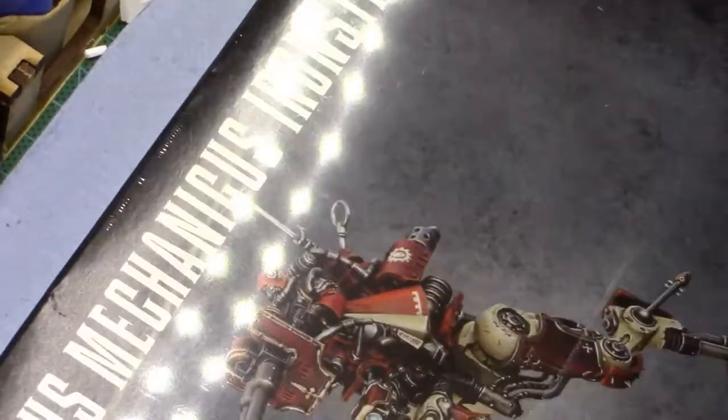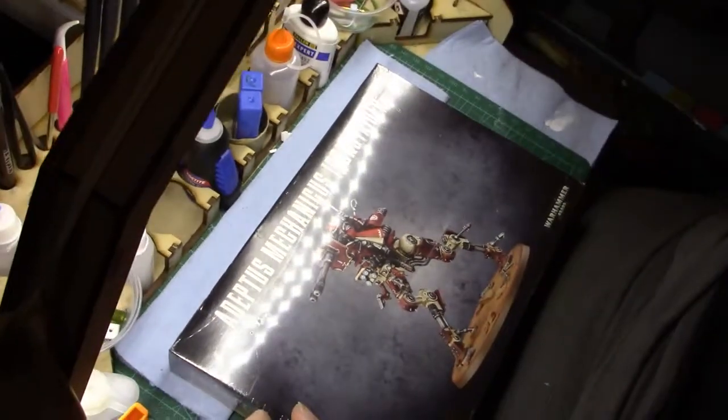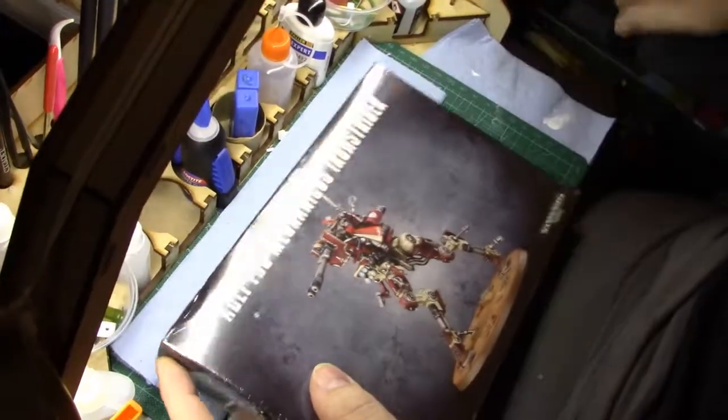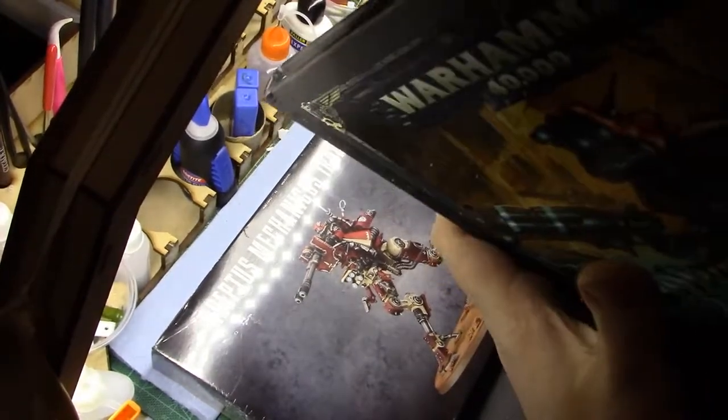But what's next on the table? It is an Adeptus Mechanicus Iron Strider. Let's take a look at what the Iron Strider can do.